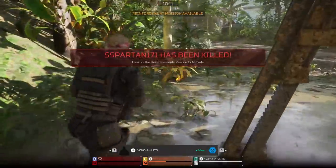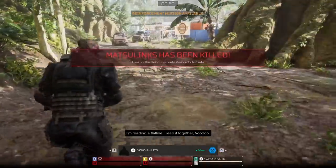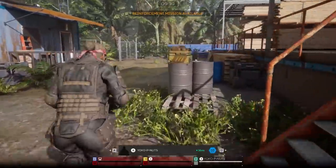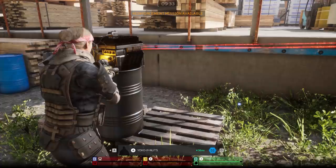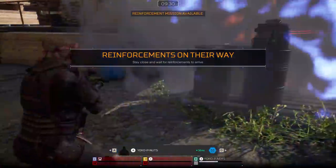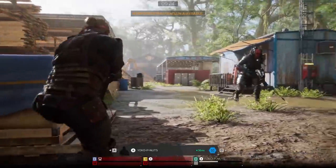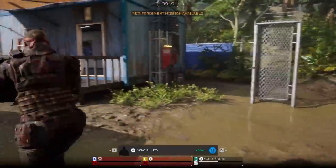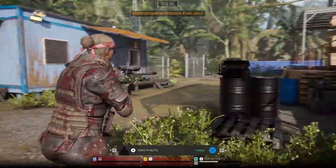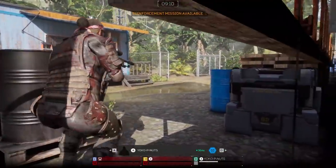Hopefully this player here can get out in time and actually reinforce us because if he does, it'll be the most clutch reinforcement ever. If the predator uses target isolation this guy's gone. He's going to reinforce us right now — hopefully if the predator doesn't contest we should have five. Plasma caster shots coming out of nowhere — move, you gotta move, he's charging it up! Heal yourself, he's bleeding — he's not close enough. The predator is just toying around with him. Yes — he got us! Perfect clutch revive!